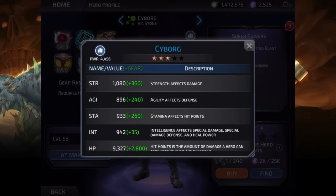Taking a brief look at his stats, we can see that Strength is his highest, which makes sense since he's a damage dealer — it sits at 1080. His second highest is Intelligence, which helps with his leadership and passive to apply Strength up, and it also gives him some resistance to special damage, though he does take quite a bit of damage from special attacks.